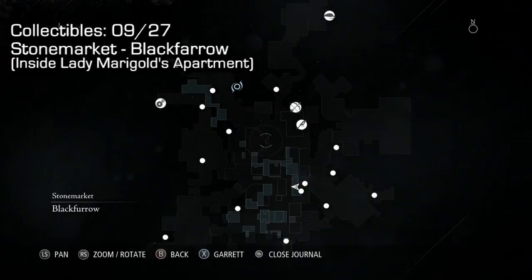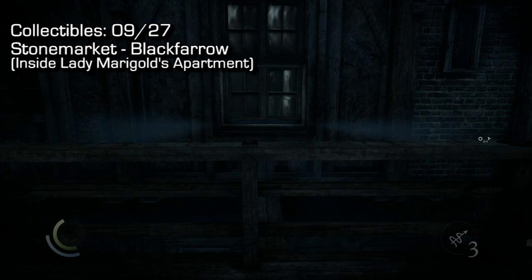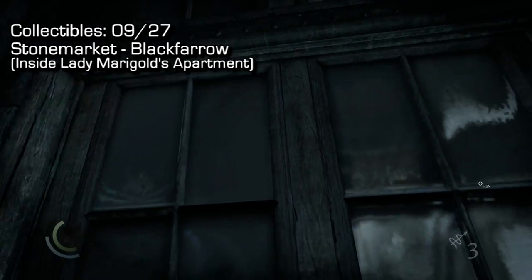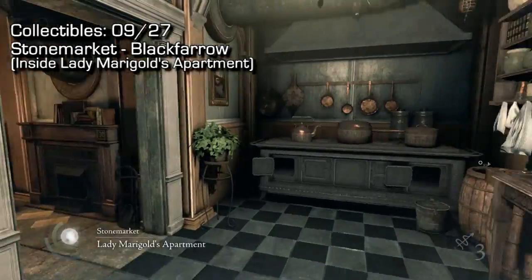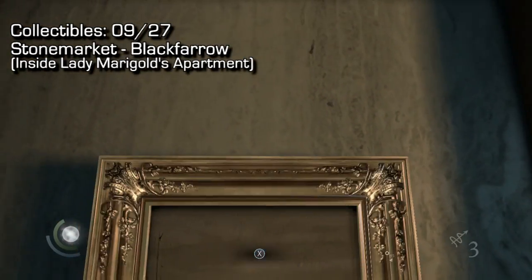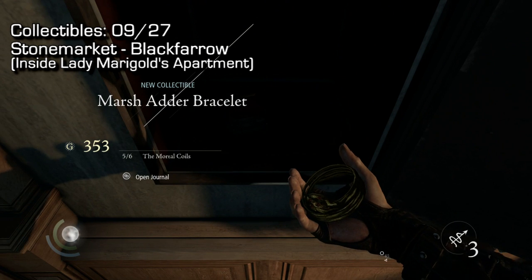It gets a little easier here. In Stone Market the map will say Black Pharaoh — this is at the very top level of the area, there are like three or four floors. Get on top and enter this window from Black Pharaoh. Once inside it will say Lady Marigold's Apartment. Go up to the picture and caress it like a thief does to unlock the two buttons, which opens a safe behind it. Inside that safe is your ninth collectible.